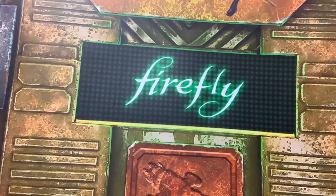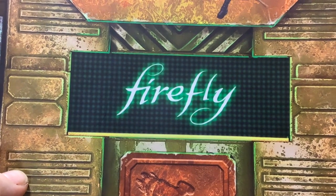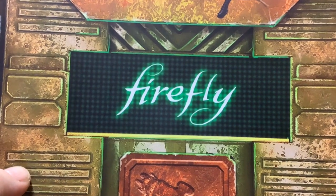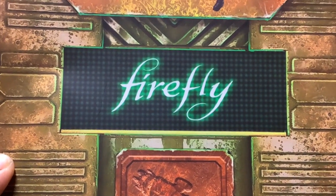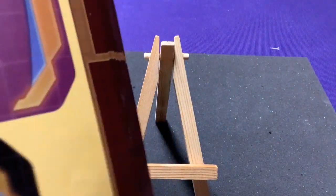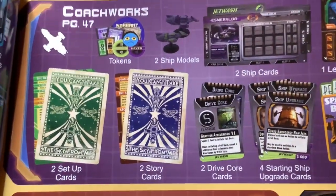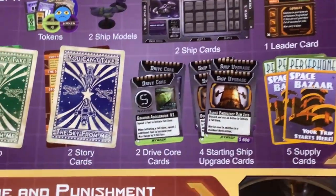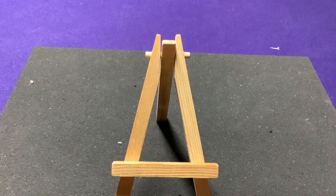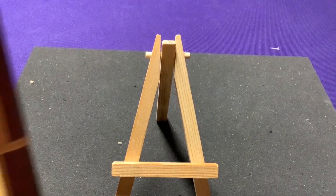Hey everyone, it's Jason. Welcome back to the Firefly 10th Anniversary unboxings. Each video we've been going through a different set of expansions. Today we're going to go over the Coachworks expansions, which are a set of two different packs: Jet Wash and Esmeralda, which are two additional ships. We're going to get some more tokens that work for each one of them, plus the new drive cores, plus some extra supply cards.